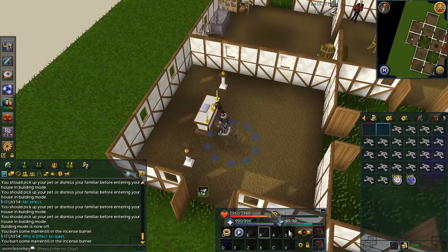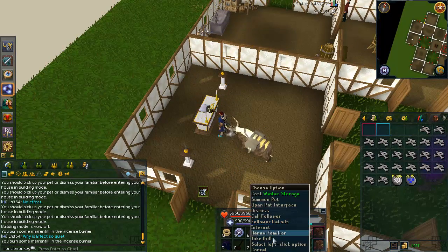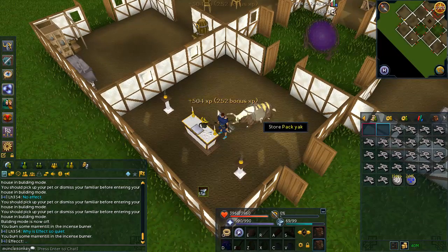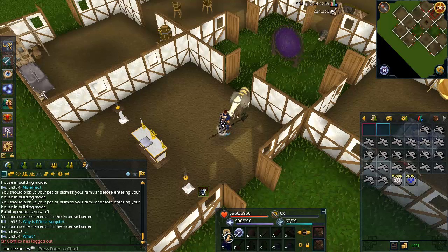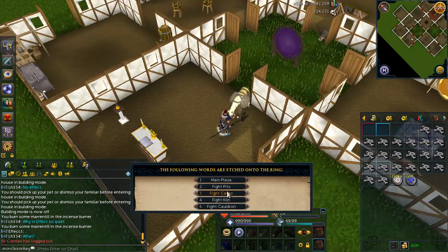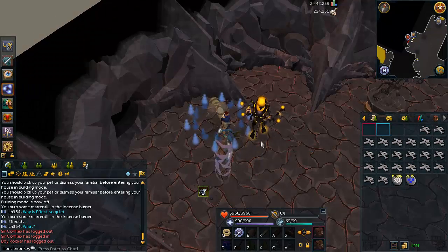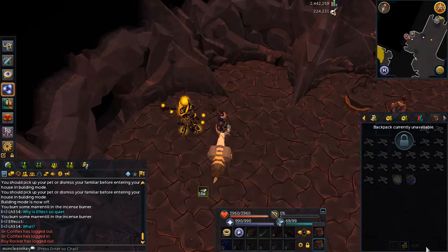Use the dragon bones on the altar and once your inventory is almost out, it can be handy to select the first option of your familiar to take bones from it — your character will continue using the dragon bones and it will not stop the animation. When you are done using your inventory of dragon bones, just use either a teletab, amulet of glory, or a ring of dueling and click on it. Make sure that it's on your action bar for easy access. Teleport to the bank of your choice, bank, and quickly withdraw the rest of the dragon bones you want to use and repeat the whole process.